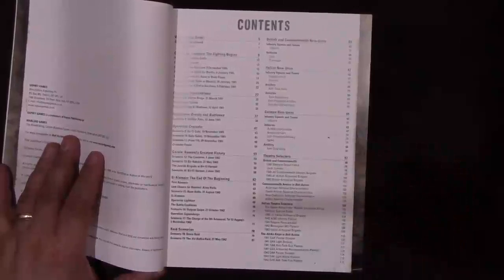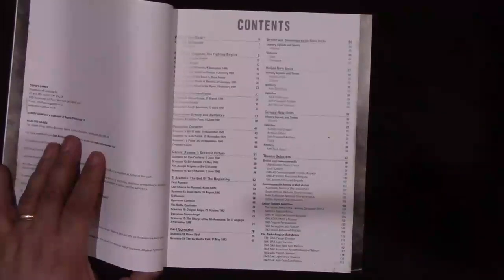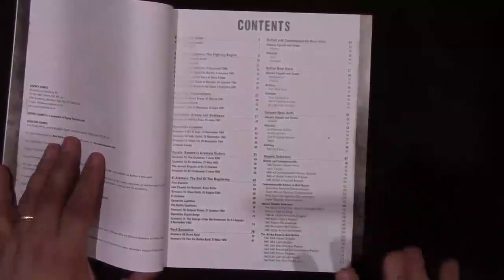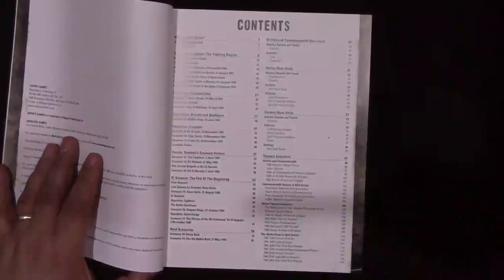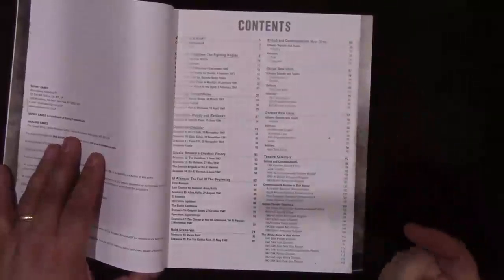As far as theater selectors go, unlike Duel in the Sun which tells you which selectors to use from the main armies book and maybe gives you one or two book-specific selectors, this one gives you very specific theater selectors. For the Africa Corps you've got four 1941 selectors and three 1942 selectors, going down to the level of a panzer division or a light panzer division — even an anti-tank gun platoon. These take what's out there and tweak it to make it more characteristic of the actual forces that fought during this narrow period of history.